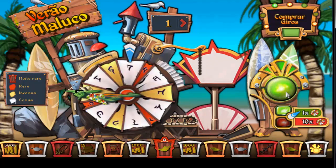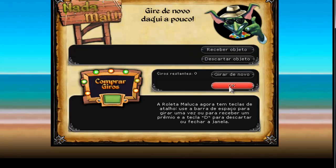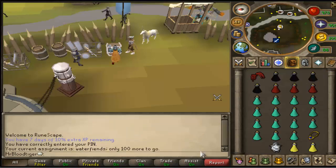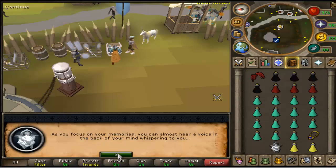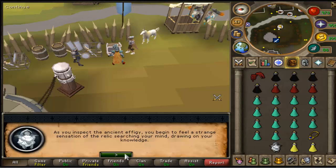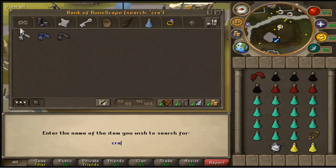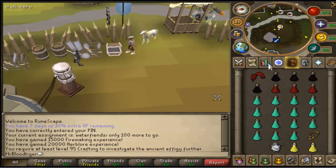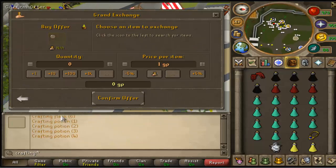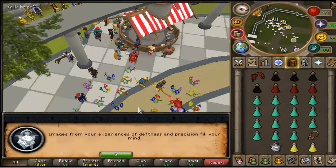I also got an effigy as you can see in my inventory. I was pretty happy with the effigy because it took me like 1 mil slayer XP to finally get one — that's how bad it is now. I really wish they didn't nerf them and didn't sell those stupid Squeal of Fortune spins instead, because that is just really ruining the game.